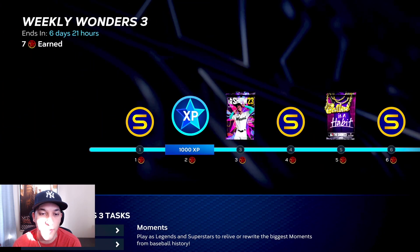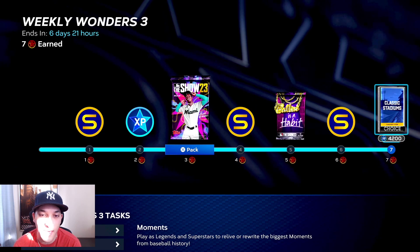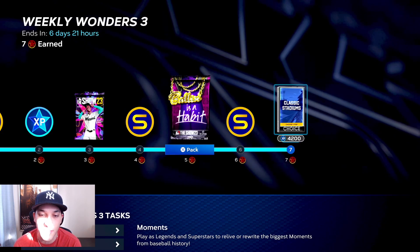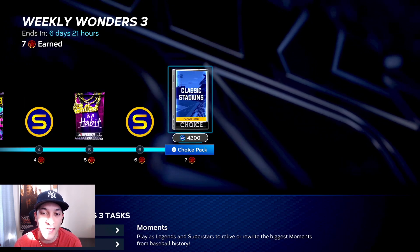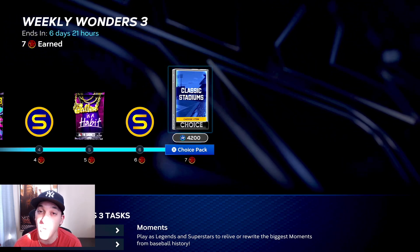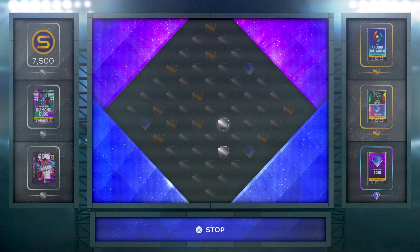As far as the rewards go this week: you get 500 stubs, 1,000 XP, a The Show pack, 500 stubs, a Ballin' is a Habit pack, 1,000 stubs, and a classic stadium with 4,200 XP.